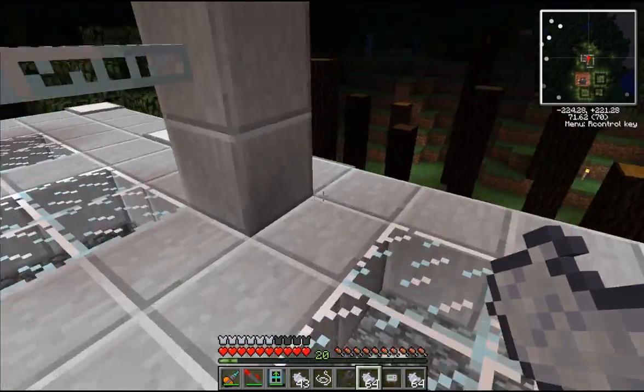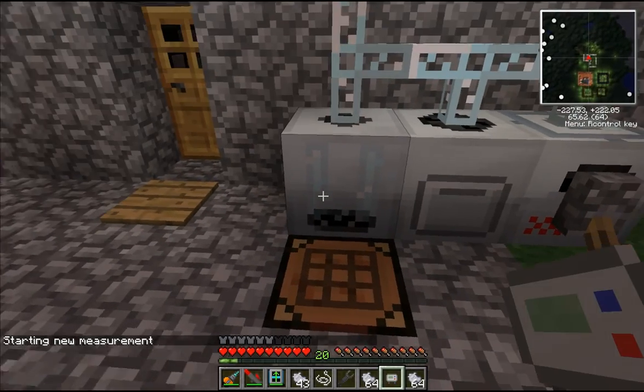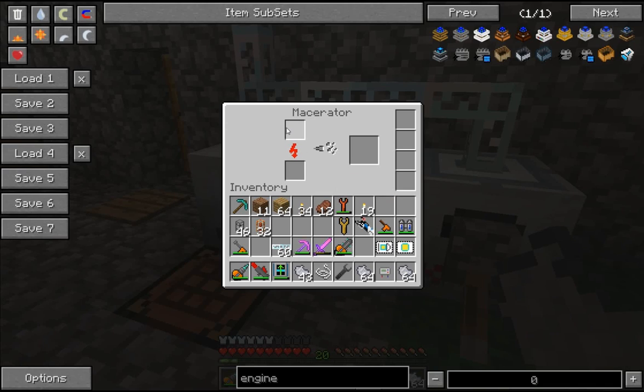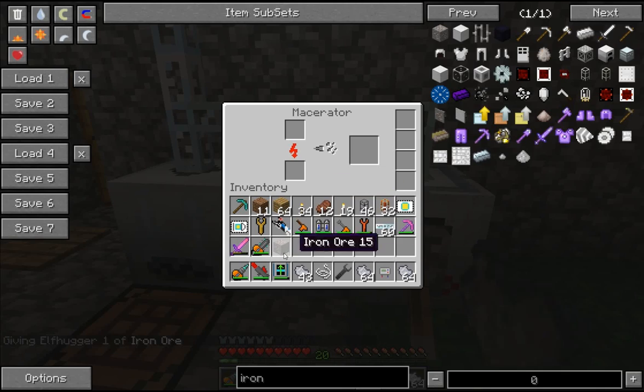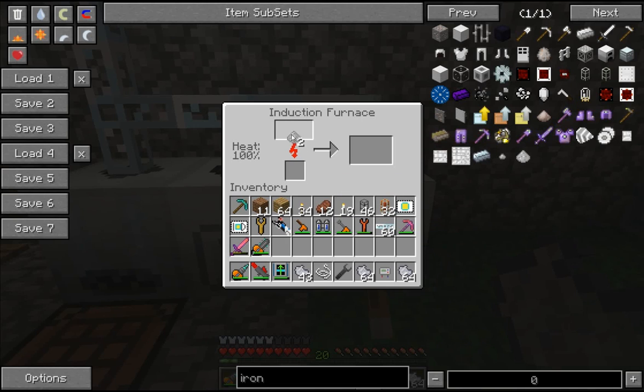Let me take you down to my room here. These are some of the machines. This is an extractor — it is used to extract different things out of different materials at an increased amount. This is a macerator. If you put some ore in there, it breaks it down and gives you two pieces of dust. Usually one ore cooks into one bar, but this will take that one piece of ore and give you two dust. You can put that dust inside of a furnace — this is an induction furnace — and boom, you have two ingots. So it pretty much doubles the amount of resources you have.